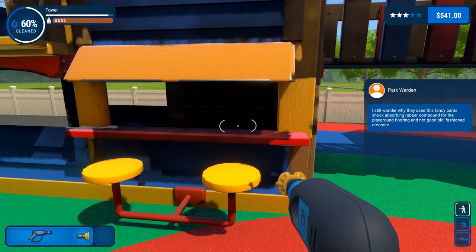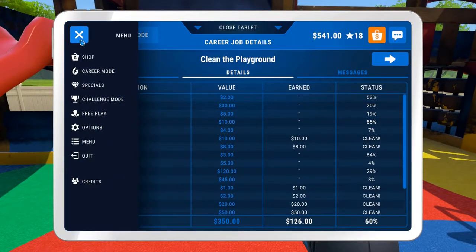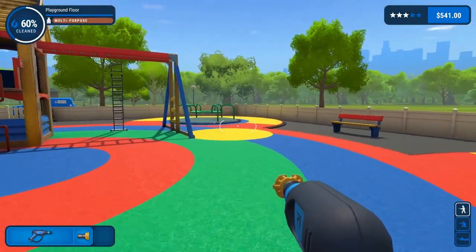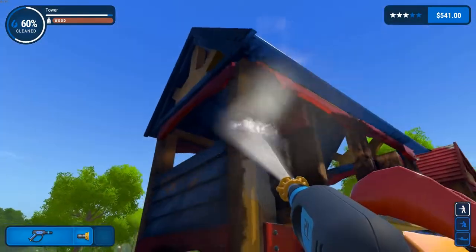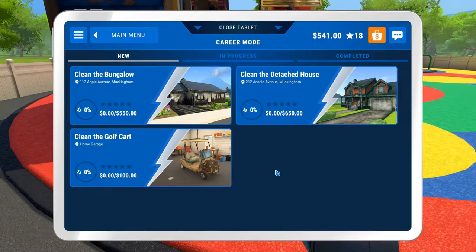So we got a new job pop open - let's take a look. We got two new jobs: clean the detached house and clean the golf cart. I think we already had to clean the bungalow. The detached house is a $650 job, so that's probably gonna be a huge job. We're only at 60% on this job, so I'm probably just going to finish this off camera. What I want to know is - can we do a new job and come back to this job? Let's find out.